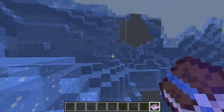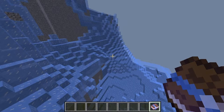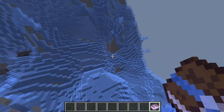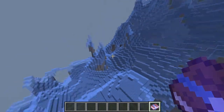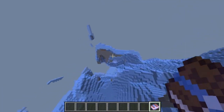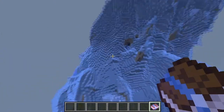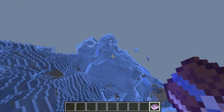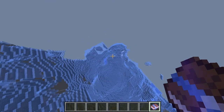And here we are in the dimension — it already looks really awesome. Everything is snowy with huge icy mountains combined with snow. Everything just looks absolutely amazing and really epic.